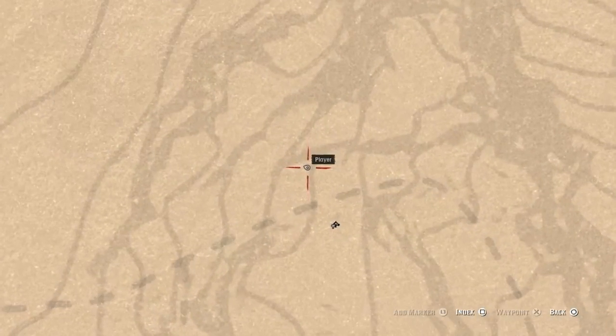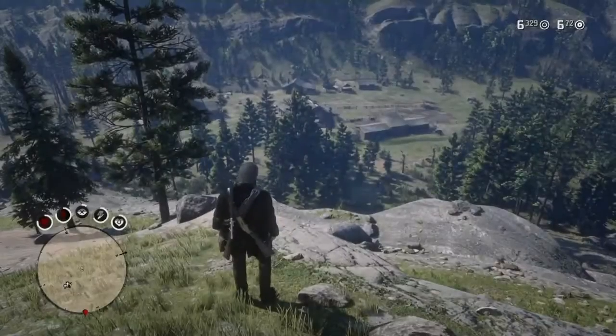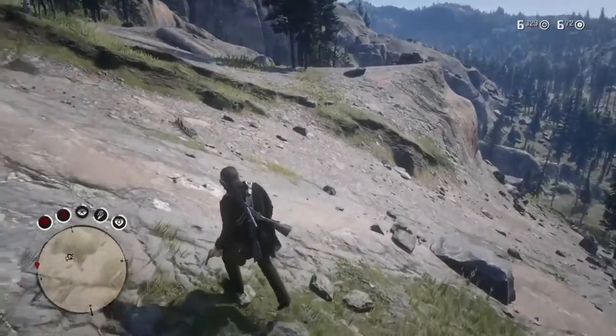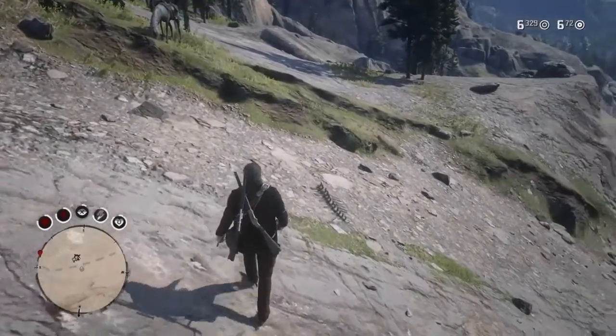This next one is gonna be right in between the W and the E on the West Elizabeth sign on the map. Once you start climbing up the mountain it's gonna be right here on the tracks.